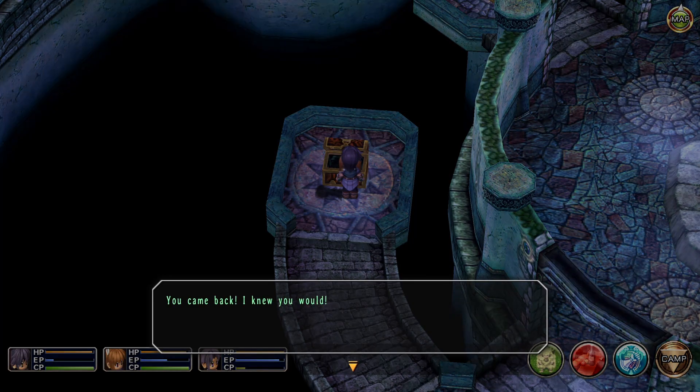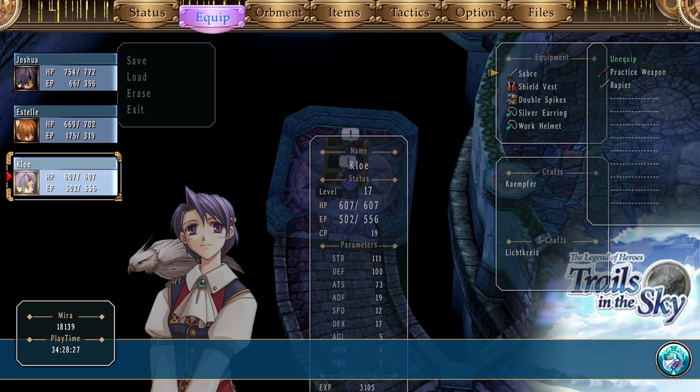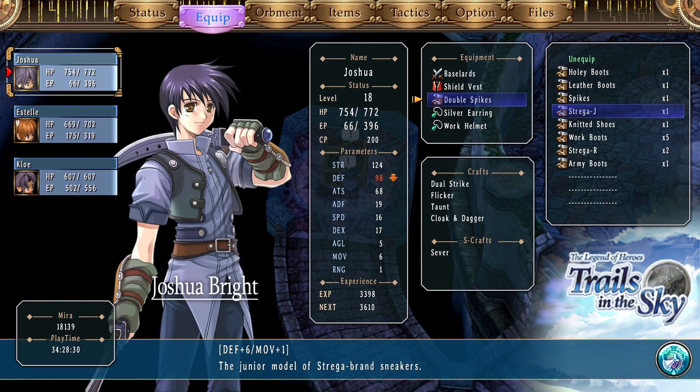Don't forget to check the chests twice. We're going to equip those boots onto Joshua — that'll give him some extra movement now, which is going to be pretty useful at this point.